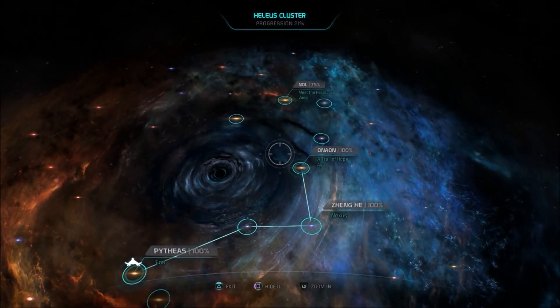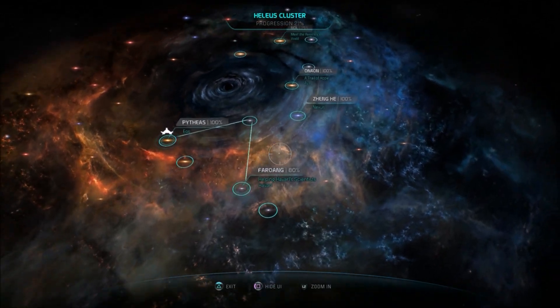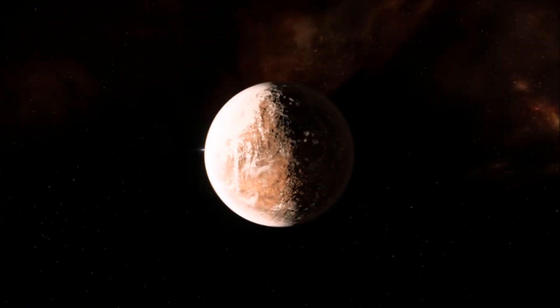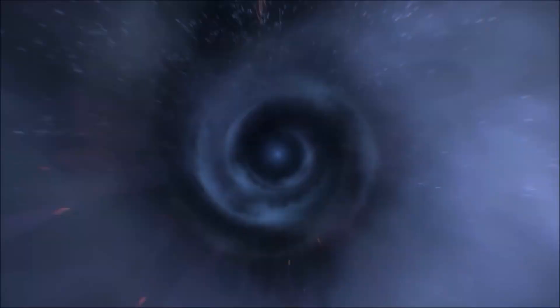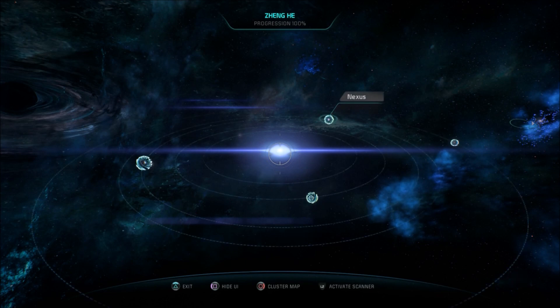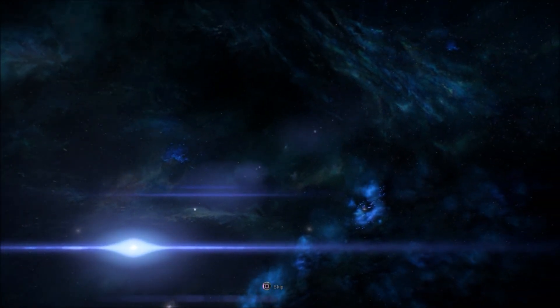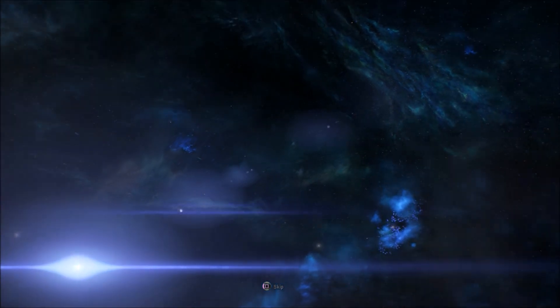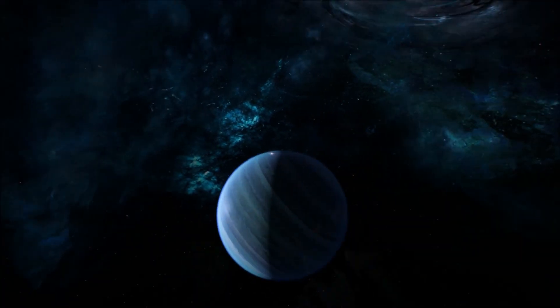Then we'll go to one of these new main quest missions — Trail of Hope. I also want to check what that one trader guy wants, because I'd like to start trading with the Angara as soon as possible so I can start collecting Angaran data — it's a component you need to build any cool Angaran gear. There's no quest telling us to go to the Nexus, but you'd think that discovering a new species means we'd want to tell the Nexus leadership.